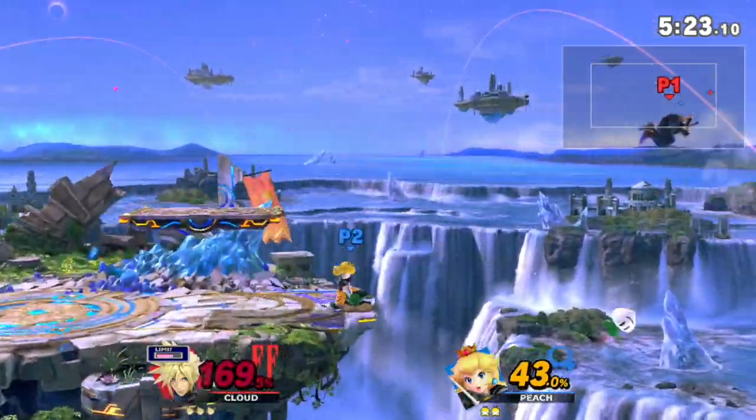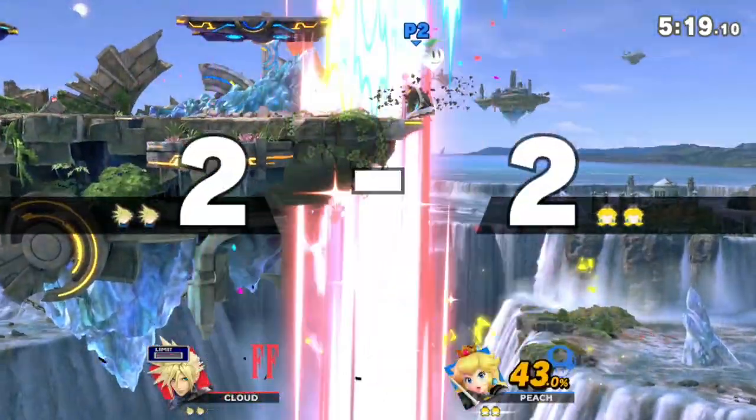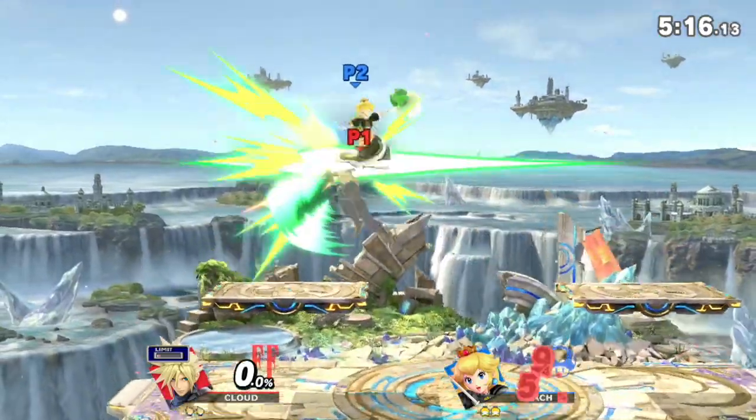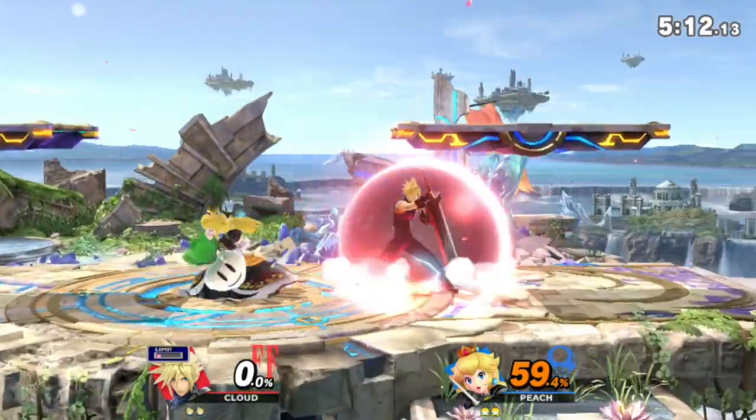I get tossed offstage here and I burned my second jump — that's an instant death against Peach with the turnips offstage. As Cloud, you're going to have a really hard time coming back. So definitely try to hold on to your double jump or mix up the recovery.